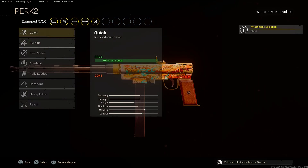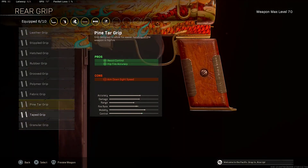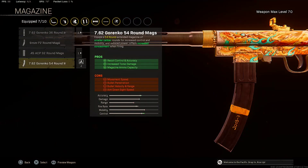For the second perk, you want to make sure to put on that quick perk for that sprint speed. For the rear grip, I will be using the pine target grip for that recoil control and hit-fire accuracy. For the magazine, I do recommend you use that 7.62 Gorenko 54-round mags for that recoil control, accuracy, increased torso damage, and magazine ammo capacity.